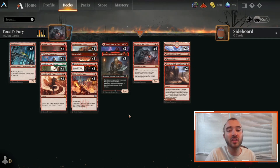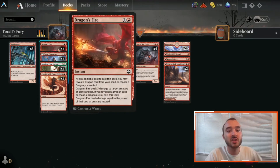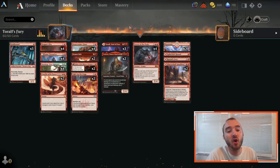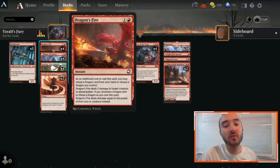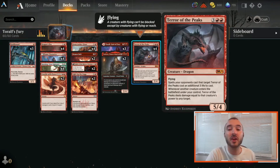We want a lot of ways to deal non-combat damage. The obvious ones are in our removal package, starting off with 4 Dragon's Fire. This is a 2 mana instant that gets to deal 3 damage to target creature or planeswalker, but if we reveal a Dragon card, we get to deal damage equal to that card's power instead. This is only a combo with Terror of the Peaks, but it's still a 2 mana Lightning Bolt on its own, which is great. It pairs extremely nicely with Terror of the Peaks, which can make it deal 5 damage if we have it on the battlefield.